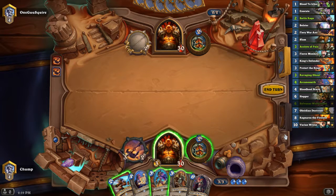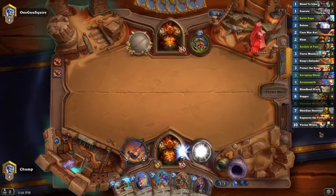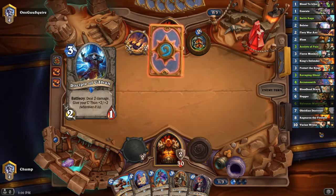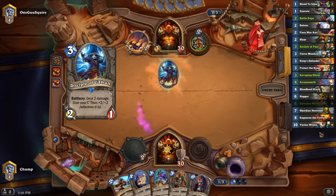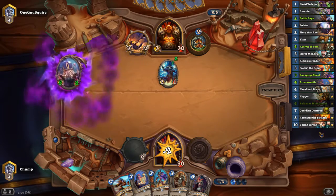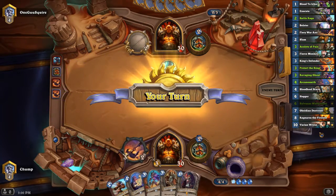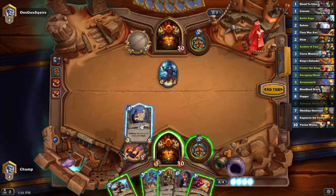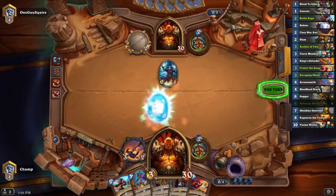I don't really want to play my Acolyte of Pain into that Fiery War Axe, so I guess I won't. If I'm playing the Arcano Smith on 4, maybe I can play the Acolyte on 5 behind the 0-5 taunt. Playing the C'Thun list. I can just use the Ravaging Ghoul here, but the Ravaging Ghoul just dies to the Fiery War Axe, it's also a bit mana inefficient. So I'll probably just use my Axe to swing into this guy.